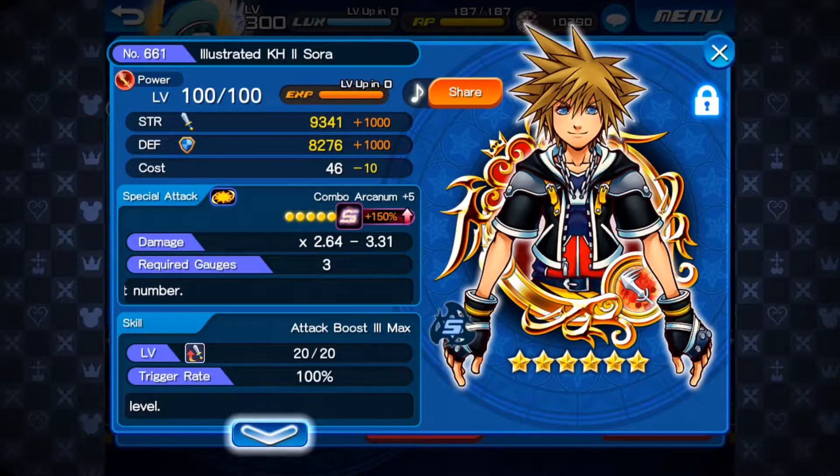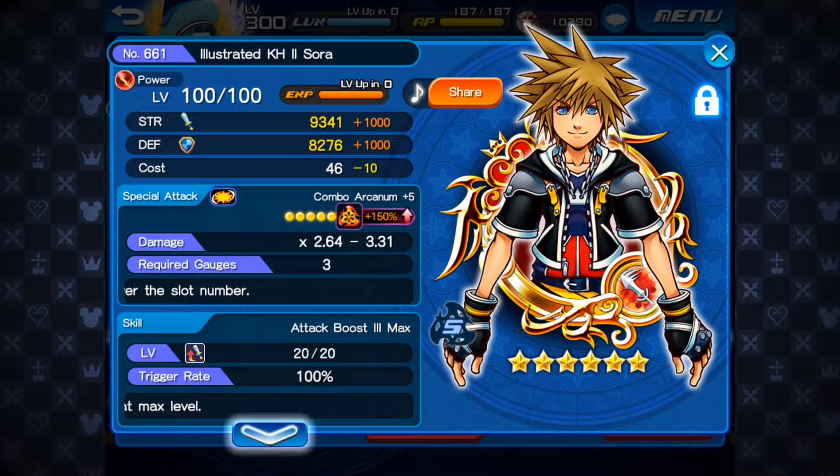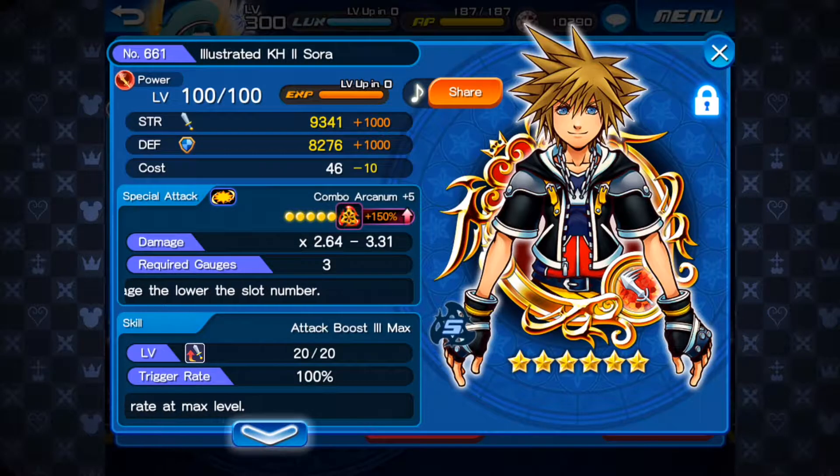Alright guys, it's Max here with another Kingdom Hearts Union Cross video, and it's another medal that changed my game episode. As you can see on the screen, it's Illustrated KH2 Sora. This came out with the Illustrated Kairi KH2 banner and this was a random drop medal. Illustrated Kairi KH2 was a Mercy, but this was the random one that was in. But this medal completely changed my game.